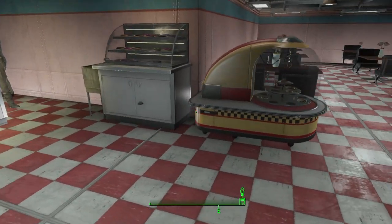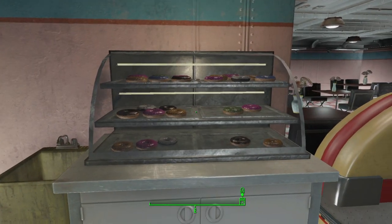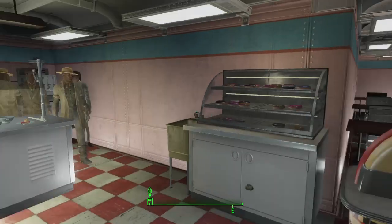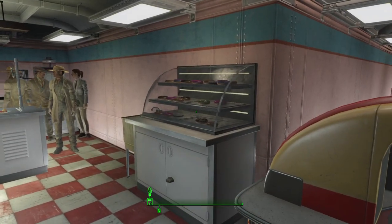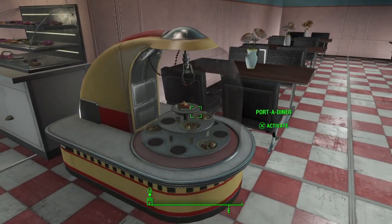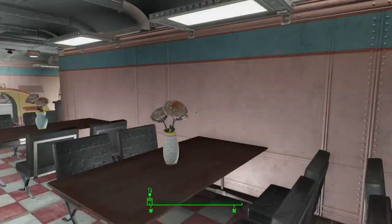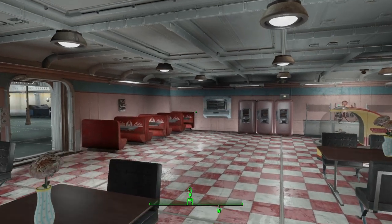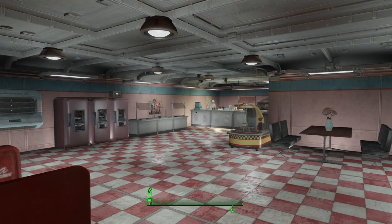We've glitched in a Slocum Joe's donut display into this cabinet — the display bottom isn't very nice so we managed to glitch that in and hide it, just with the donuts on display. We've also got our Porter Diner there. Quite a nice little cafe from this side.